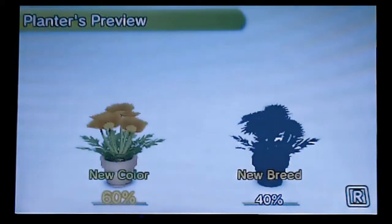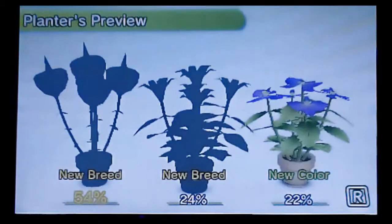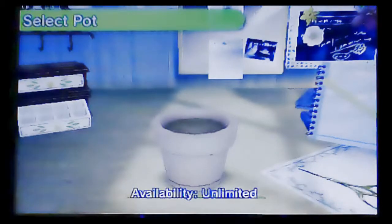Now that I've gotten rid of my plant, I actually have to plant a new one. So I'll go into my seed box and figure out what I wanted to plant. It's probably going to be something with a high percentage of giving me a new breed — like this one, or maybe this one. Now I pick my pot, and that takes care of that.